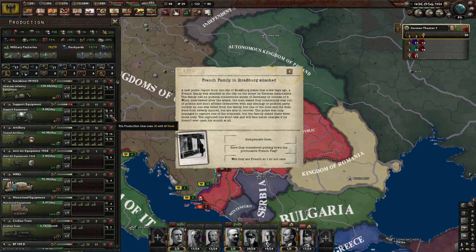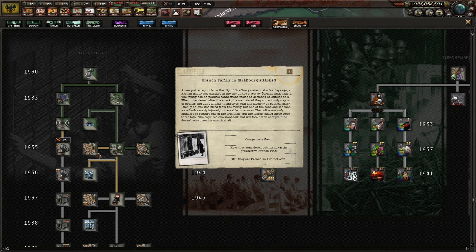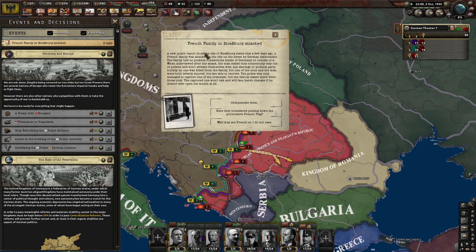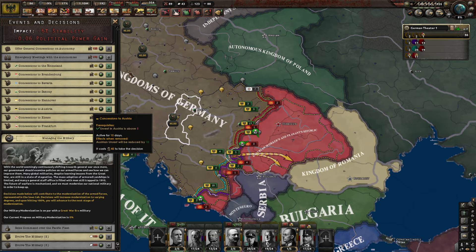Keep going with the support equipment until we desperately need it. French family in Strasbourg attacked. A new police report from Strasbourg states that a few days ago a French family was attacked on the streets by German nationalists. The family had no political connections. When interviewed, the man said they consciously stay out of politics. Luckily no one was killed, though one of the sons was severely injured but able to recover. The police were only able to capture one of three criminals — the captured one won't talk. I need political power. Sorry.